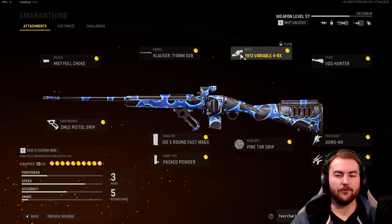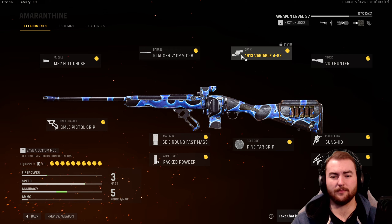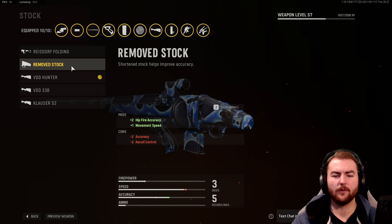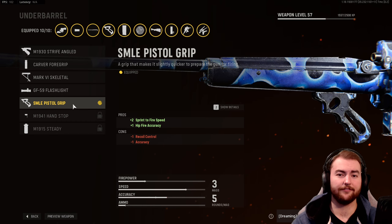In the optic, we have the 1913 Variable 4x8, though this doesn't make too much difference. In the stock, we have the VDD Hunter for hip fire accuracy increase, aim walking movement speed, aim down sights speed, and sprint to fire speed. You can also take the Remove Stock if you want to sprint around the map more quickly. In the underbarrel, we go with the SMLE Pistol Grip for sprint to fire speed and hip fire accuracy — perfect for every shotgun.